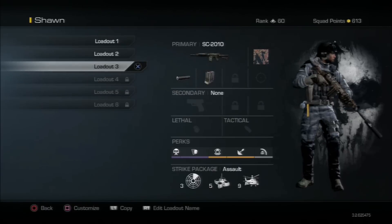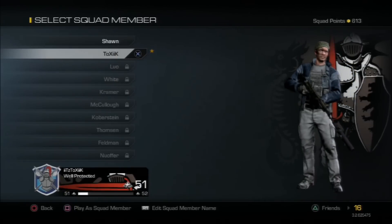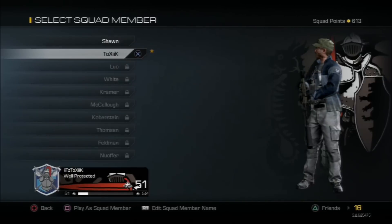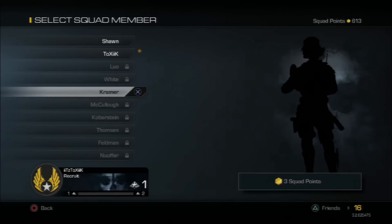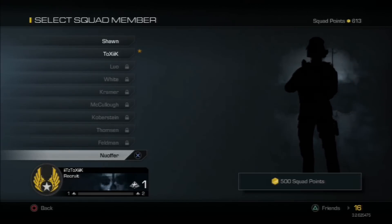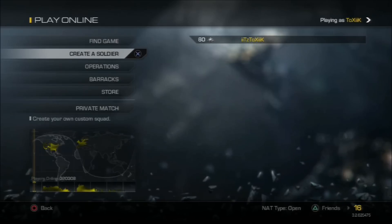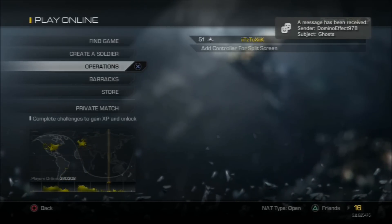The killstreaks shown aren't my usual setup — that was for a uniform challenge. I'm getting close to hitting my second prestige. When you prestige with a specific soldier, the prestige symbol stays with that character — same for each one going up. You only unlock three squad points for the first six characters, but the seventh character costs 200 squad points, then 300, 400, and the last prestige costs 500. That's no problem for me though since I have 600 squad points saved up.